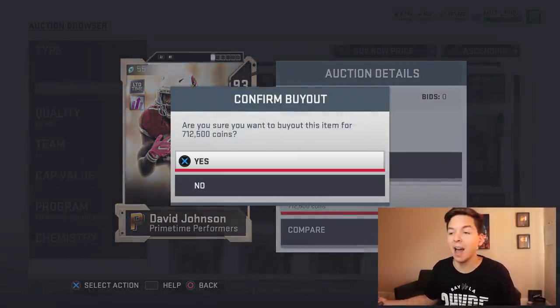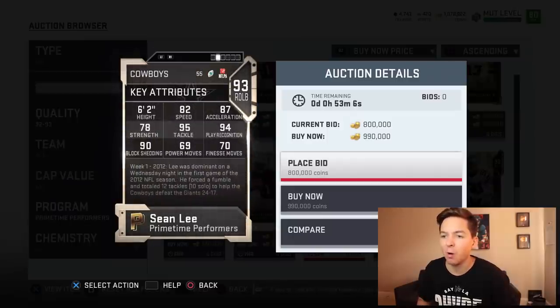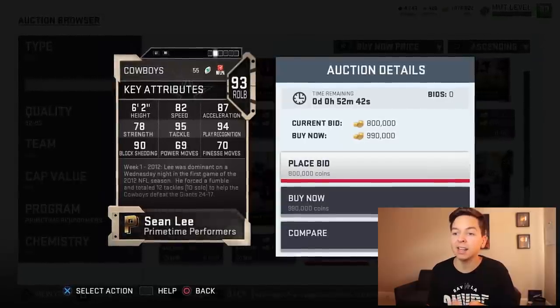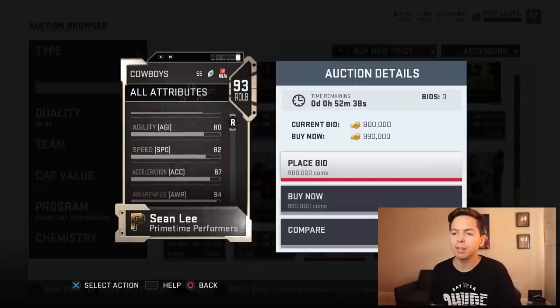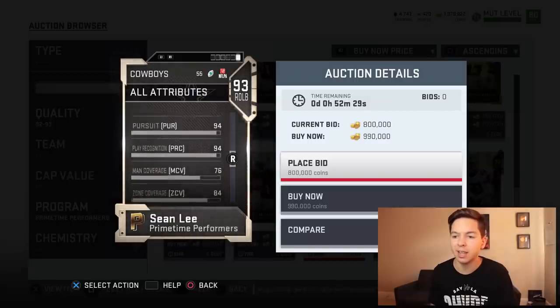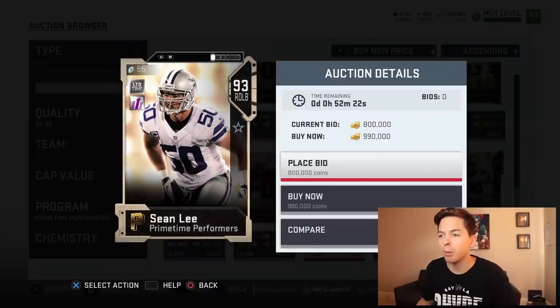We're going to go ahead and buy DJ right now. And here's a look at Sean Lee — the cheapest one up is just under a million coins. He's 6'2", 82 speed which is slow, but the rest of his stats make up for it. He's got 87 acceleration, 95 tackle, 94 play recognition, 90 block shedding. His finesse and power move are pretty low so you won't want to blitz him. He's got 83 catching and his zone coverage — the best in the game for his position — is 84 zone. For about a million coins, I'm going to have to pass.